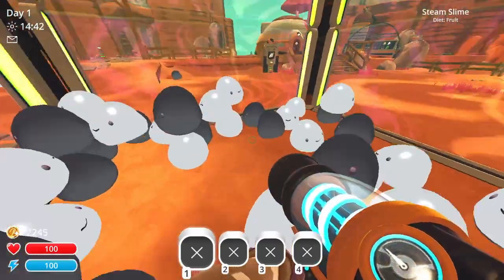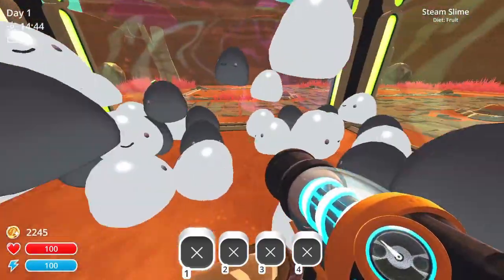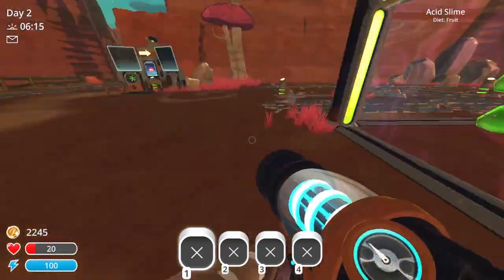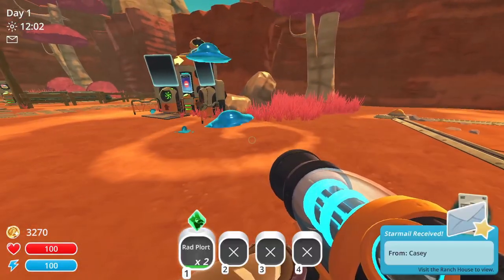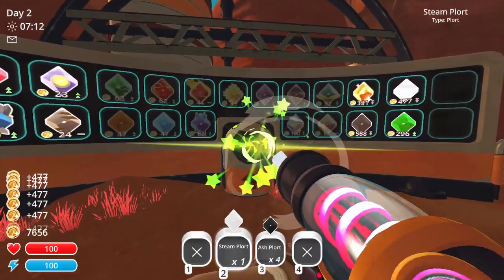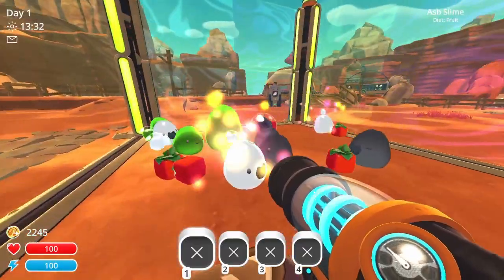The Ash and Steam Slimes are both peaceful to the player, but the Acid Slime will deal contact damage, similar to the Rock Slime. These new slimes aren't very hard to get, sell for a lot of money, and because they won't form tar are very easy to ranch.